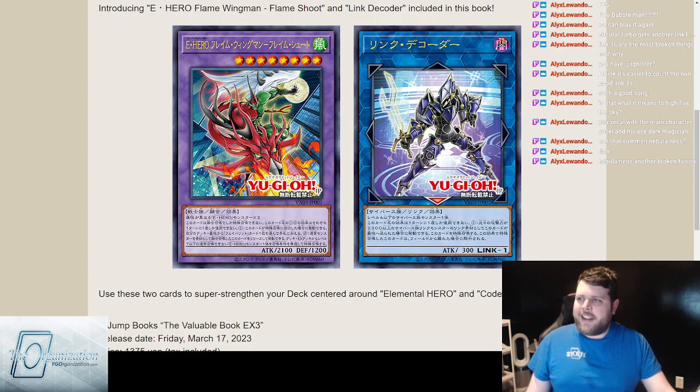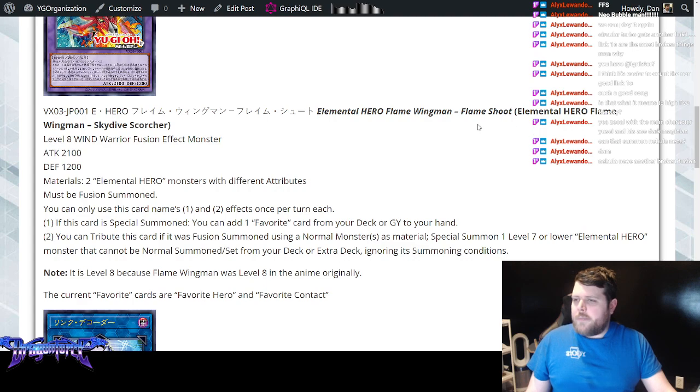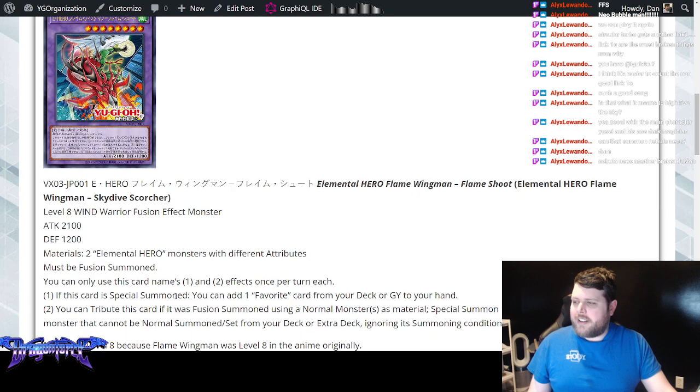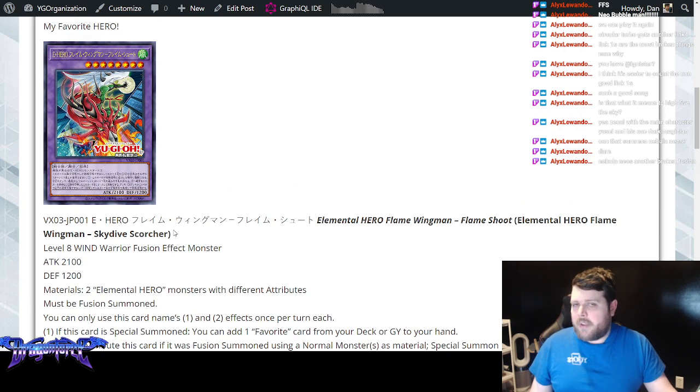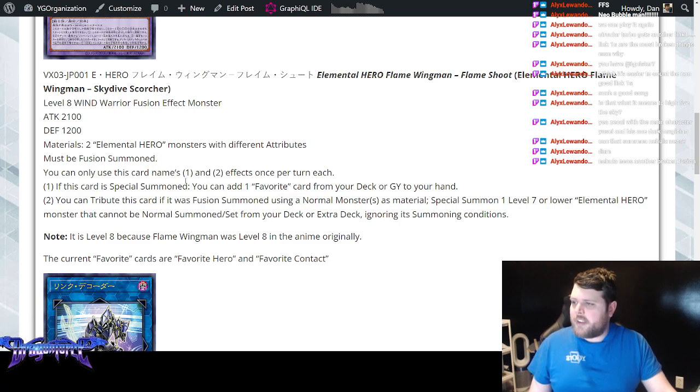We've already translated these. Flame Wingman Flameshoot is a Level 8 Wind Warrior Fusion Effect Monster — it's Level 8 as a reference to the anime version of Flame Wingman, and he's 2112 (love that album). Its materials are two Elemental Hero monsters with different attributes, and it must be Fusion Summoned.